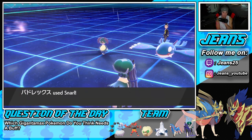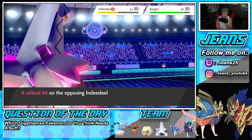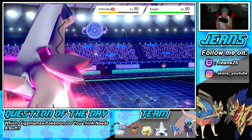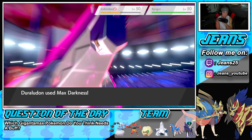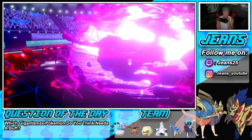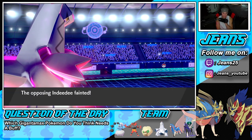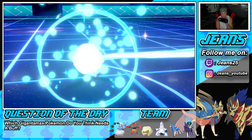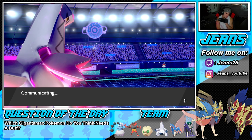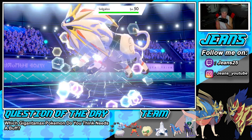Calyrex outspeeds and that could do me dirty, but hopefully Duraludon outspeeds, which it does — taking out Indeedee, no problem. Indeedee's gone, we got minus one on special offense. I'll probably protect Calyrex and roll into a hard-hitting move to take out Kyogre. The problem is Solgaleo Dynamaxing — I don't want to pop Weakness Policy. I'll go for Max Steelspike and protect Calyrex.